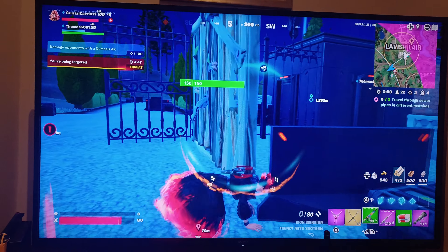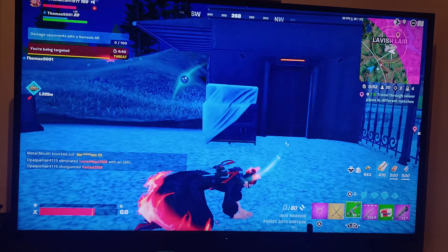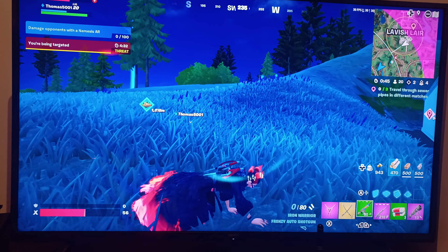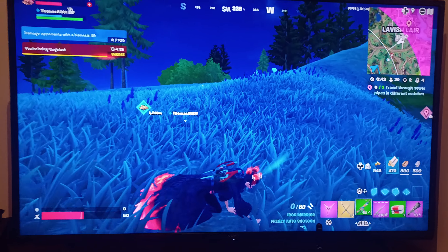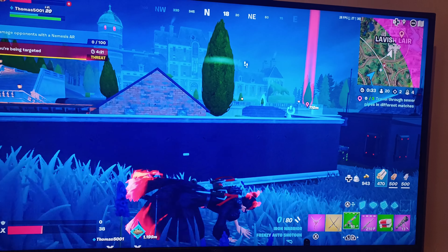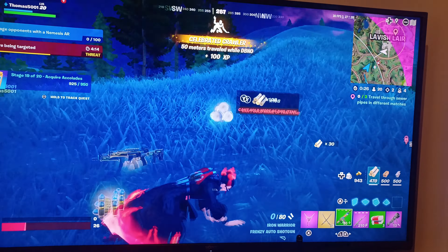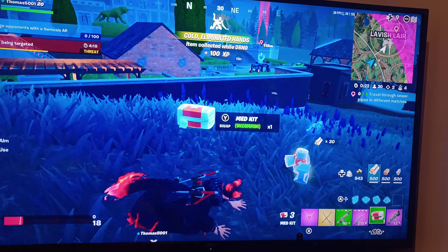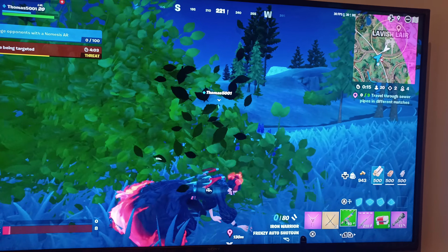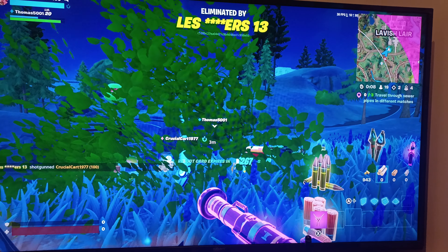I didn't even think this would happen — my character's glitched as well. Please don't notice me, don't notice me, crawl away. They're not noticing me — crawl away. This game is absolutely glitched. You're even crawling the wrong way — I know! Oh, they're gonna come and kill me now. They're gonna see me over the fence. I'm just gonna stay in this bush so they might not notice me.